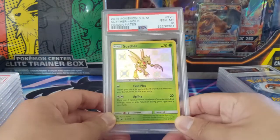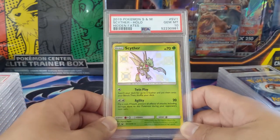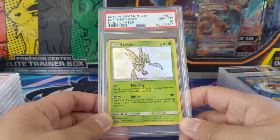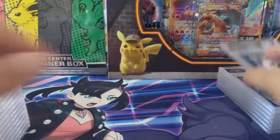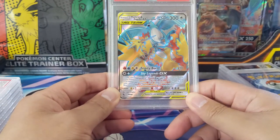Another one I feel like I pulled a lot of was Scyther. Scyther is such a cool Pokémon but this card doesn't do it justice — the shiny is one of the more disappointing ones, it looks exactly like the non-shiny version.